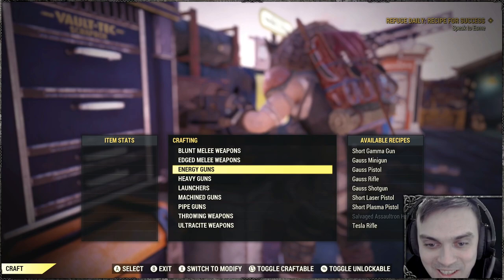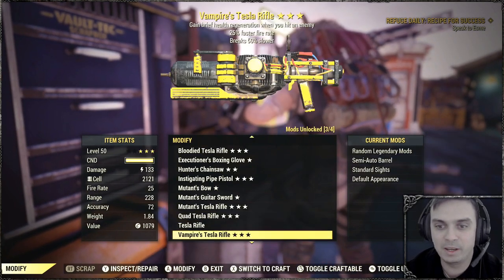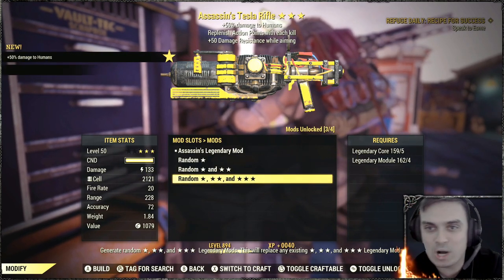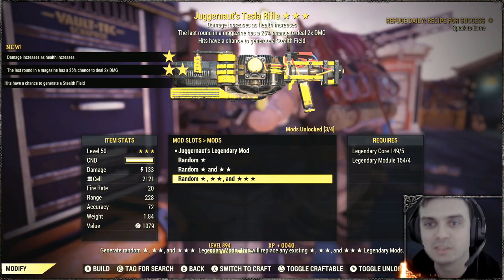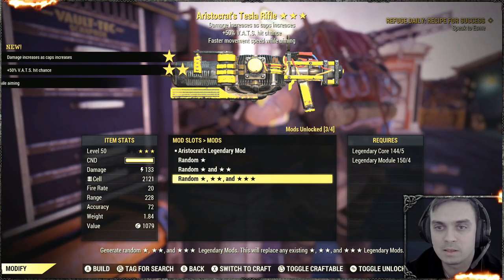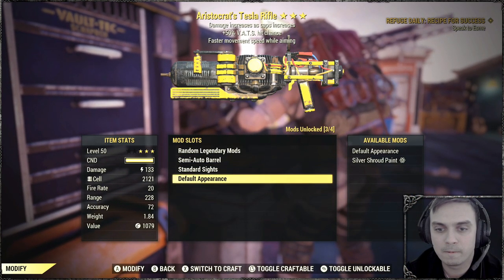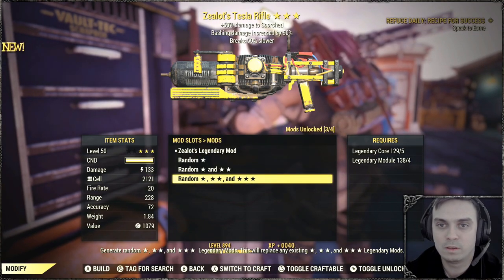Vampire for Tesla is actually pretty dope man — how many targets it hits, you can like become immune or something. All right, let's do one more, and if I get something good we'll try out the Teslas I just got. I'll use the automatic build, commando. Assassin — no, I don't want that. Juggernaut — damage increases as health increases. No. Last hits. Faster move while aiming. No, my one is better. Come on man. No. Get out of here man.